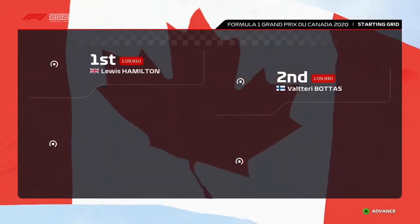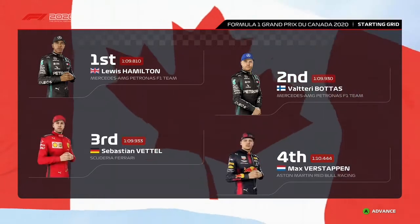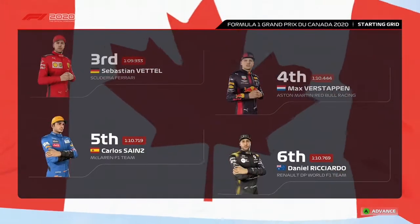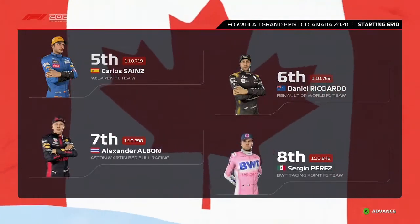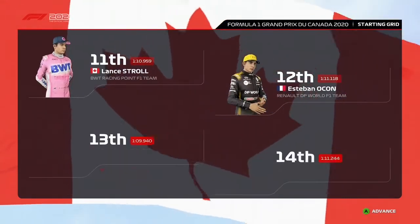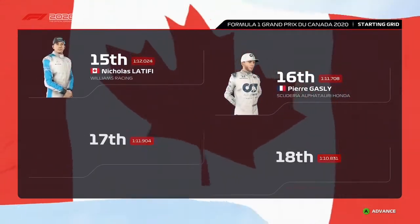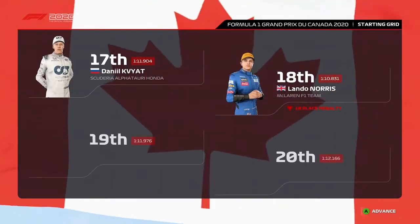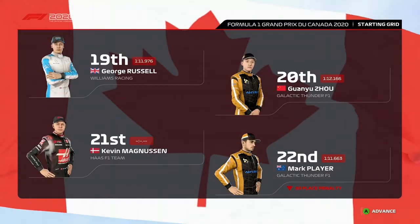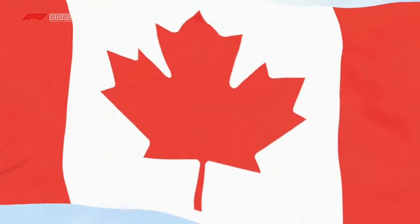Lewis Hamilton lines up on pole position and it's Valtteri Bottas that completes the front row. Looking down the rest of the grid: Vettel, Verstappen, Carlos Sainz and Ricciardo, Albon, Perez, Giovinazzi and Kimi Raikkonen, Stroll, Ocon, Charles Leclerc and Grosjean, Latifi, Gasly, Daniil Kvyat and Lando Norris, Russell, Magnussen and the scientist. It's almost time for the lights to go out, so let's head down to the track and get this Grand Prix underway.